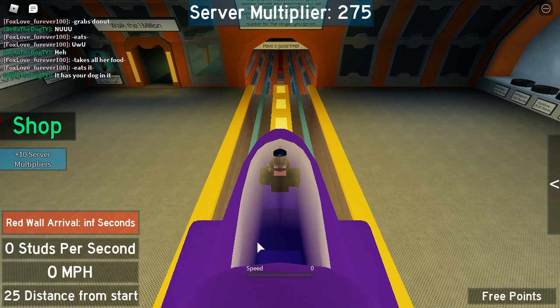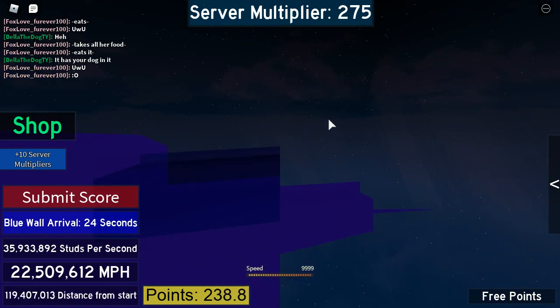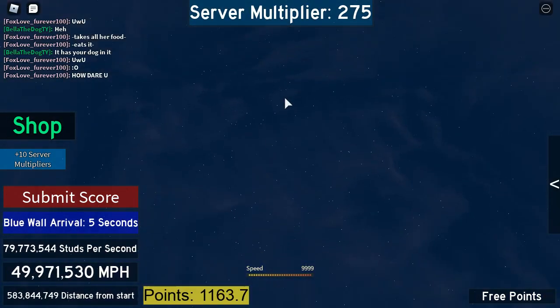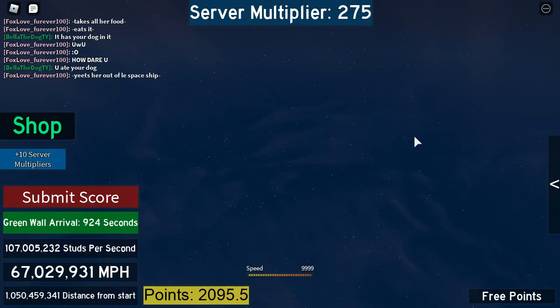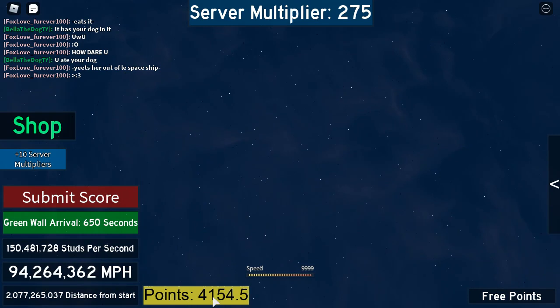We click again and we're going off to the stars — holy crap! Whoa, what the heck, we just went light speed! Blue wall — what's that mean? Oh my god, what's happening to my character? Where is my character? I don't think I even exist anymore. That was so fast. Look how many points I'm getting — that was so freaking fast!